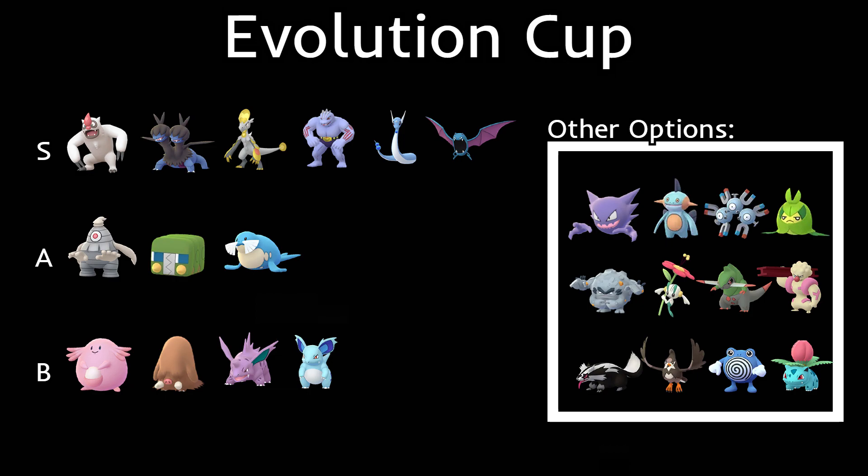Then we have Marshtomp — pretty fast; I believe it has Mud Shot and Mud Bomb, though I have to double check. Then we have Magneton with Thundershock, Magnet Bomb, and Discharge — a fast Pokémon, but really frail. Vigoroth is going to be everywhere and Magneton is weak to Counter, but I still think it will be decent. Then we have Swadloon with Bug Bite — not a bad Pokémon.